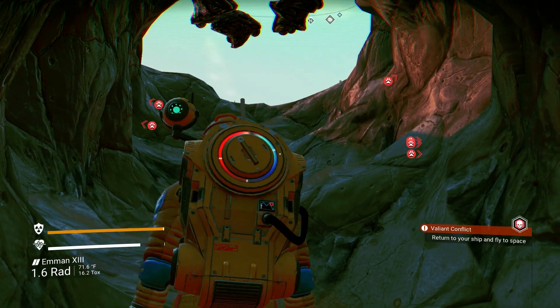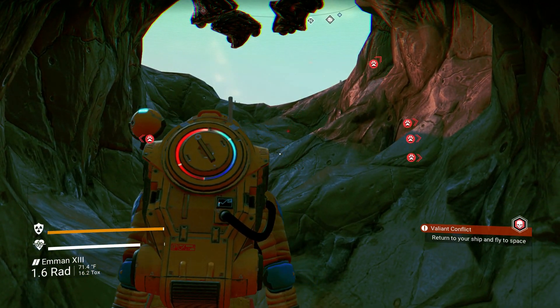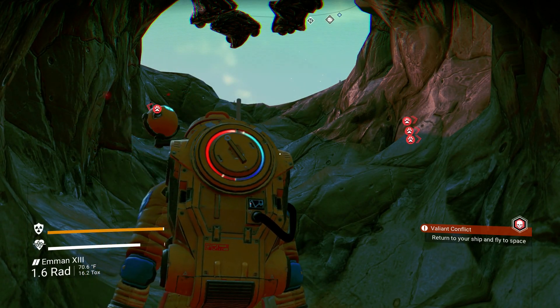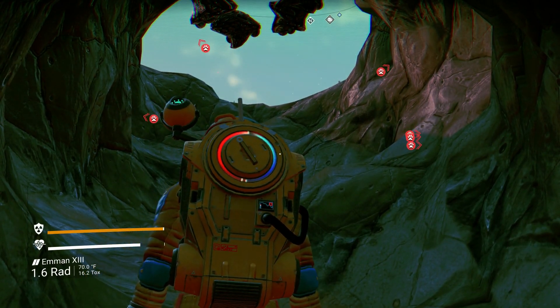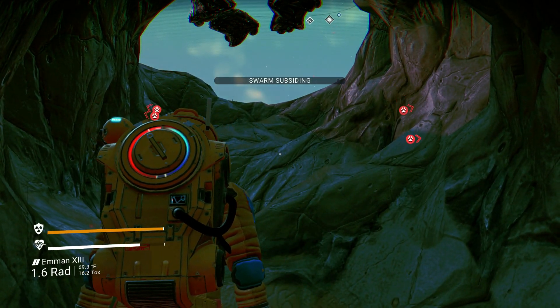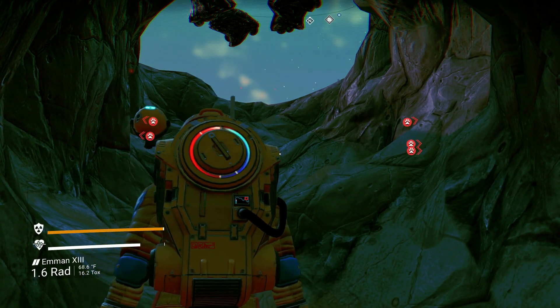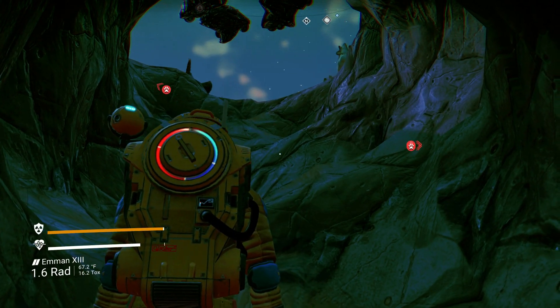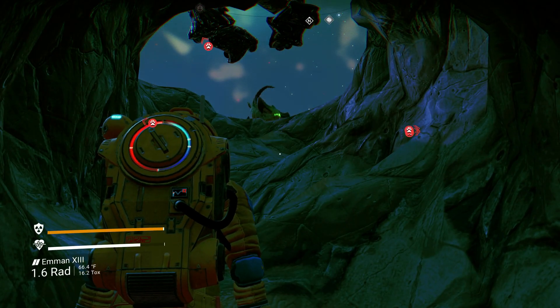Once the horde subsides it will be safe to go out. Now, they won't vanish until I get out of here — they're kind of bugged that way. But of course they're bugged in the first place because they can't come down here. Even though it says the horde subsides, they're not going anywhere, so I do need to get out of here.